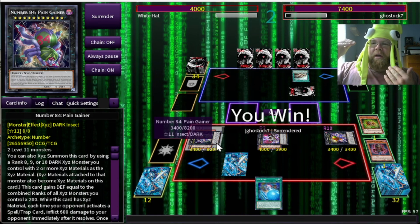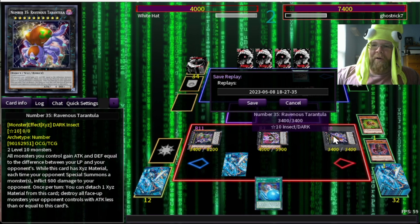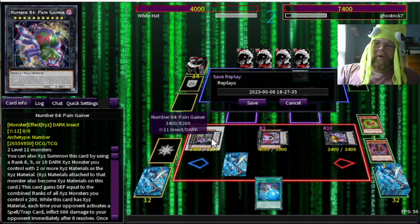We have Pain Gainer — every spell or trap my opponent plays costs them 600 life points, every monster they summon costs 600 life points. We have Cicada King who can negate monster effects, and we have Dynamiscus if we need it. My opponent can do all the combos he wants, but every time he does, he takes damage. Unfortunately my opponent has surrendered. I'm not going to count that towards the final score — I was going to run them over next turn anyway. I've got Bug Signal to turn this into a giant butterfly, so it was a good showing of the combo.